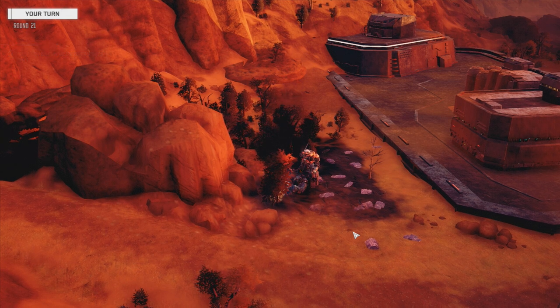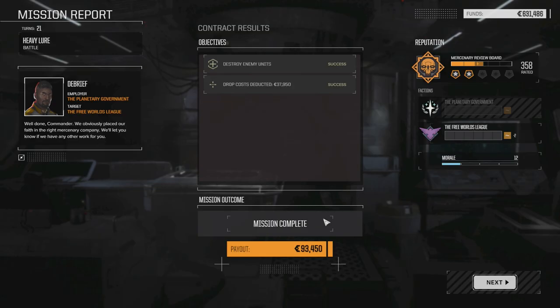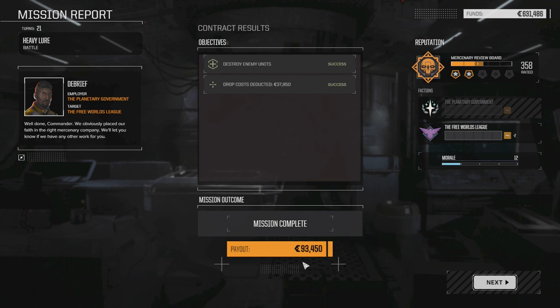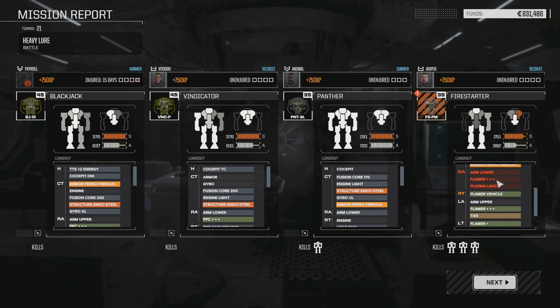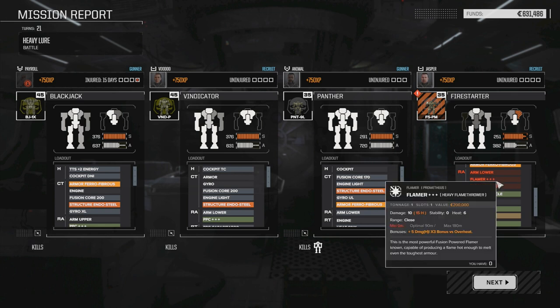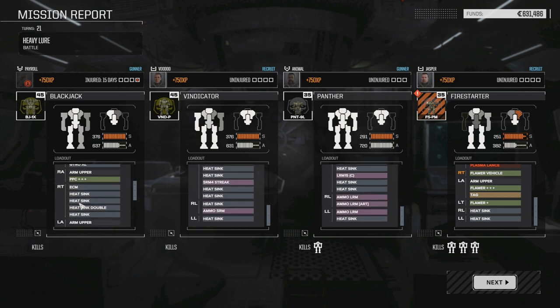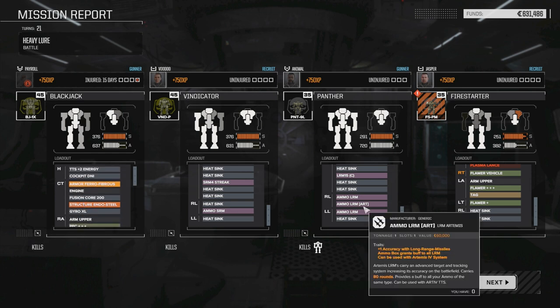Now we can loot this place - mess him up good. That was certainly a long mission and we did find the components we were looking for, which is excellent. We've got a few more components now for the KF drive. 93,000 for the other stuff we were able to sell, which really wasn't much. The Firestarter took some pretty good damage but overall survived. We lost the plasma lance - we've got another but the flamer is gone. I'm thinking it's time to retire this Firestarter. He's been a really good mech for us, and perhaps we'll bring him back sometime in the future.